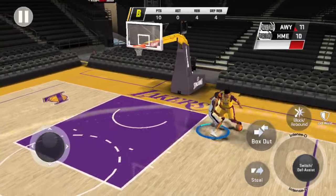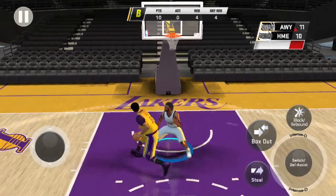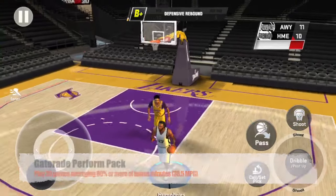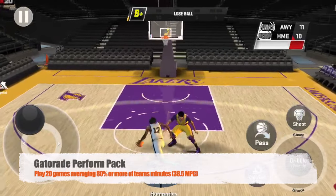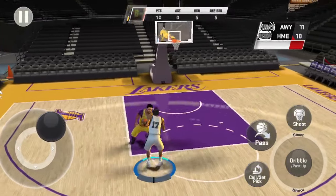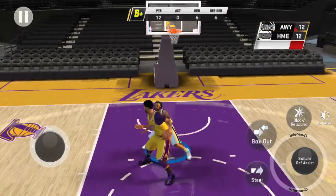Next is One Man Fast Break: score 50 times on a fast break. The last badge on the list is the Gatorade Perform Pack: play 20 games averaging 80 percent of your team's minutes — basically 38.5 minutes or more per game for 20 games and you will get this badge.